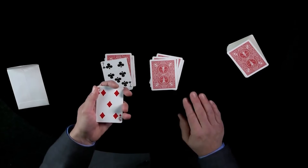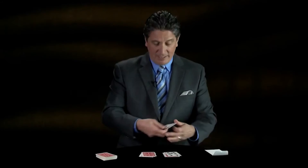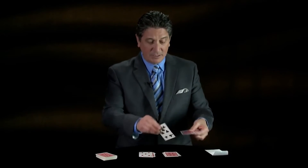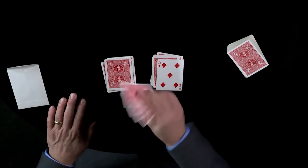The cards are not just influenced by their value, but by their color as well. So if I take the five of diamonds, which is a red card, give a little snap — all of the cards become red cards. In the same way, if I place the seven of clubs on the bottom, which is a black card, give a little snap — they all become black cards.